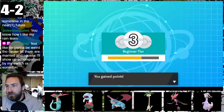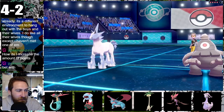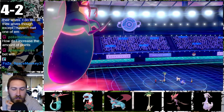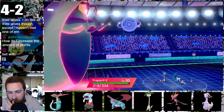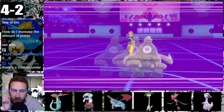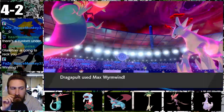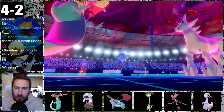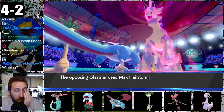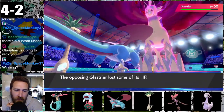Just need one more win to rank up. The Ice Horse Glastrier is super scary — Dragon is weak to Ice and 2 of my mons are 4x weak to it. I attack with Dragapult to drop their attack stat and try Sleep Powder with Exeggutor, but Glastrier uses Protect. Dusclops sets up Trick Room for their slow horse. I Dynamax and Max Guard to block the Ice attack and undo Trick Room. Exeggutor finally lands Sleep Powder. I swap in Salamence for Intimidate to lower their attack further, but Exeggutor misses a second Sleep Powder and gets slammed by Max Hailstorm down to its Focus Sash at 1 HP.